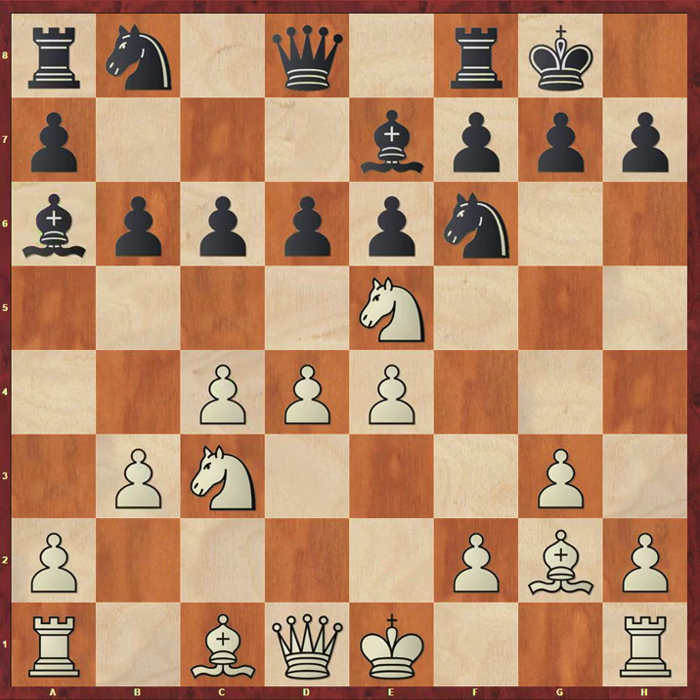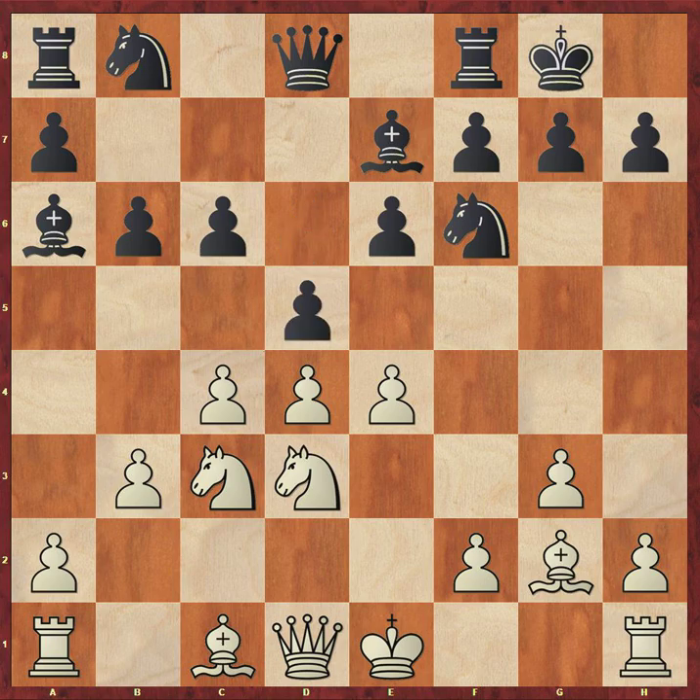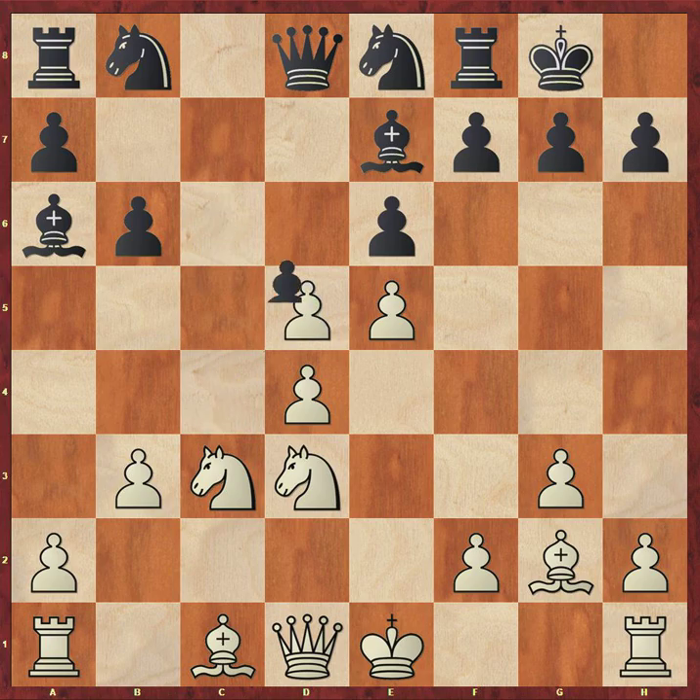b3, d6, knight to d3, d5, e5, knight to e8, cxd5, cxd5. So you can see that black's idea has worked here — this bishop is now quite a powerful piece. It's probably better than the bishop on g2, because that one is just hitting a pretty solid black pawn. However, white has got a nice space advantage in the centre with these two pawns on d4 and e5.